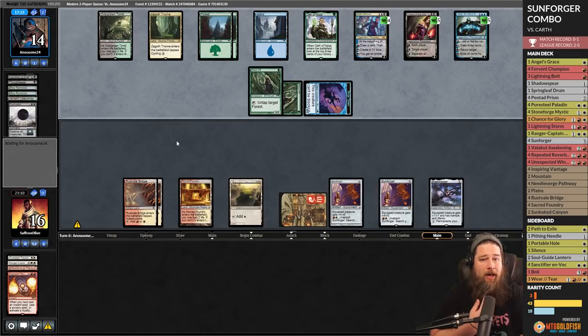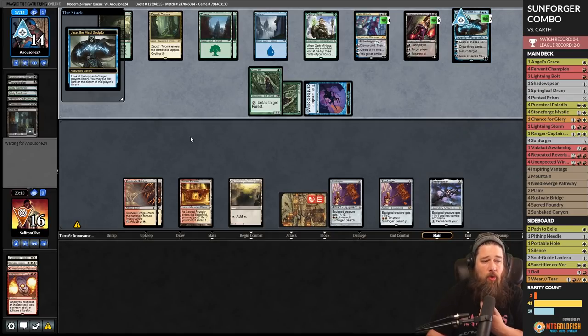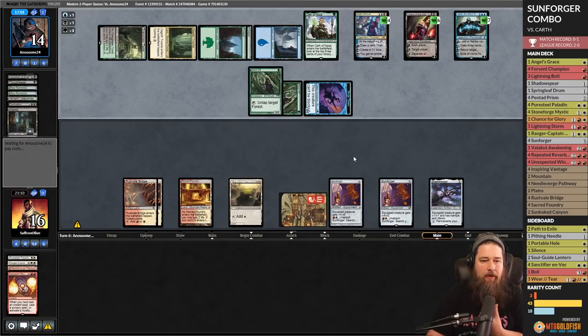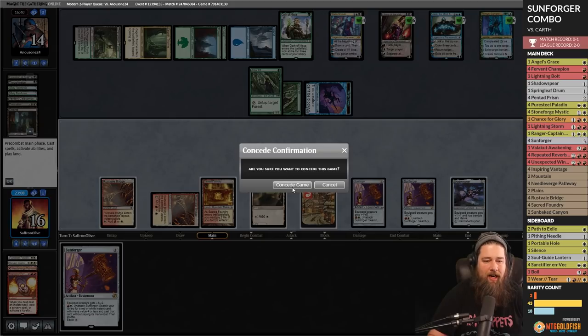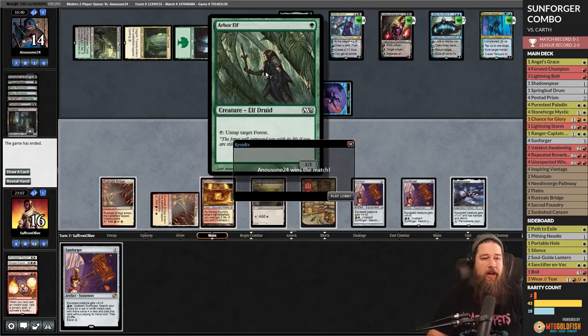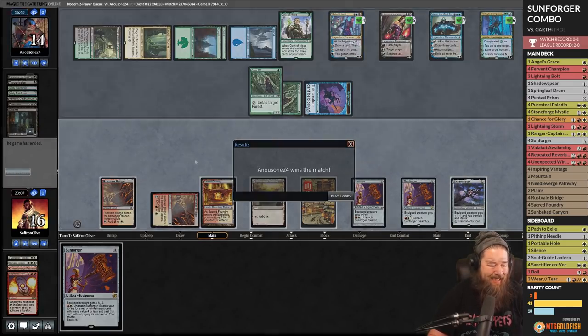We'll draw one more card — it's a Shadowspear. We can live one more turn. It goes to combat. We're hoping for an actual miracle. Opponent's last card is Tarmogoyf — they pull out an artifact land and punch our Sunforger. That was the worst performance we've seen from this deck, but our opponent had really solid draws — turn-one dork into turn-two planeswalker both games. You can't win them all with Commander's most overrated equipment.